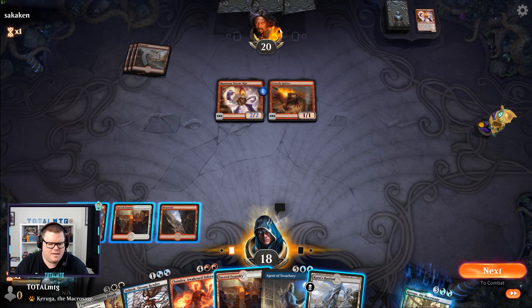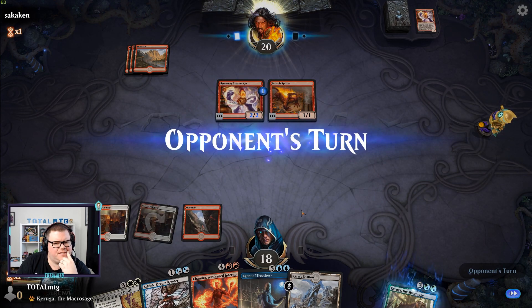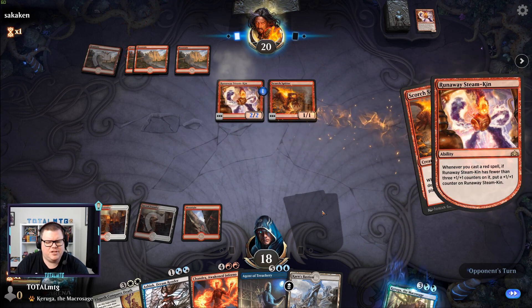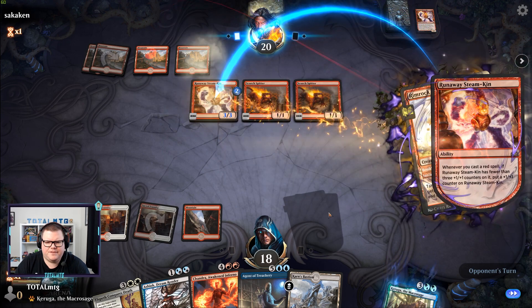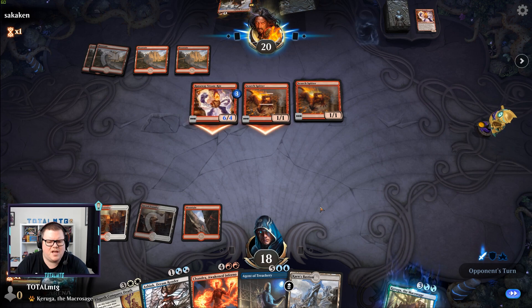Oh, Karn's Bastion. This was a good little start but we haven't drawn what we want — Fires of Invention seems to have gone missing the last few games. We can't do much with Elspeth. A 6/4 — going all in! We could be in big trouble here.